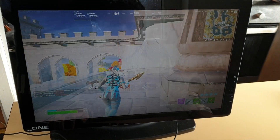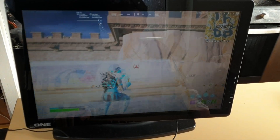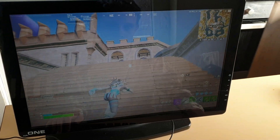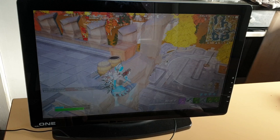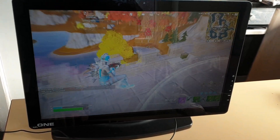Today we have the Quadro K600 1GB graphics card, which in my opinion is the minimum to play Fortnite normally. We got 100% 3D resolution, however we're getting like 50 fps and dropping to 40.